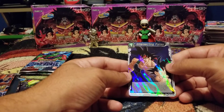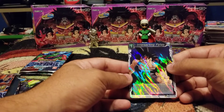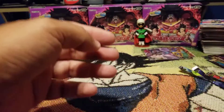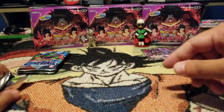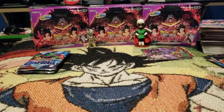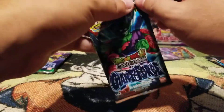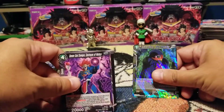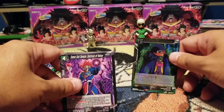If your leader card is blue, look at up to two cards from the top of your deck, put up to one card among them — interesting, but I don't know if it's all that amazing. Well we got Lord Slug Evil Invader again.